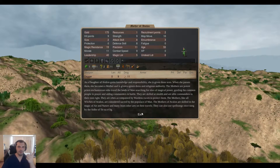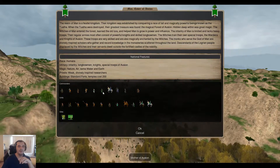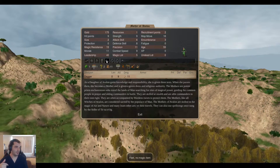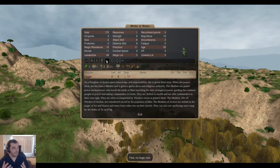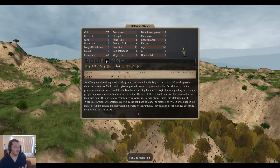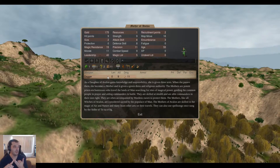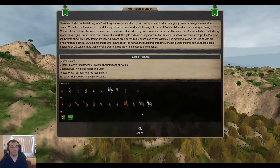In one turn, you can recruit two Knight Commanders, but you can only get one Mother because their recruitment points cost is 2. These ladies give you more research per turn, which I value highly as M.A. Man. Because Man doesn't have great sacreds, they have good military but not as dominant as M.A. Abyssia or similar nations. I really value research as Man, and because they prioritize two excellent spell schools — Air and Nature — getting as much research per turn as possible is very valuable. Mothers give you the most research per turn.